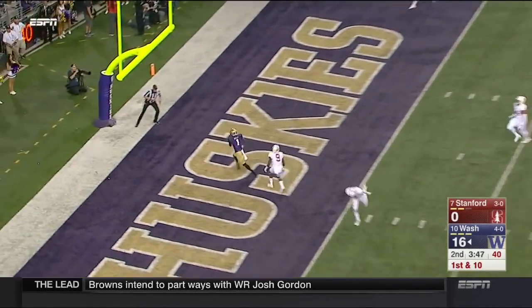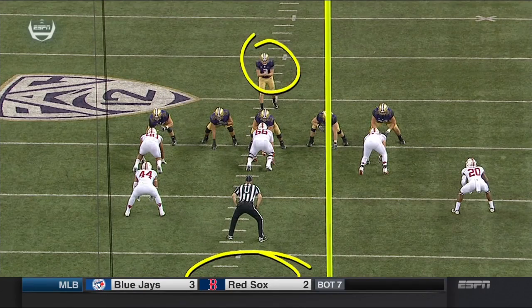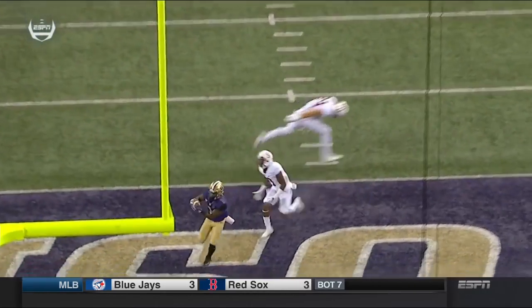Browning to the end zone — touchdown, John Ross! Getting away. The quarterback has to use his eyes to hold Dallas Lloyd just long enough to slip it in between him.